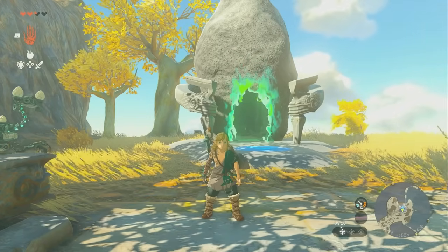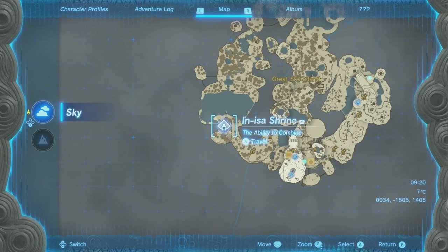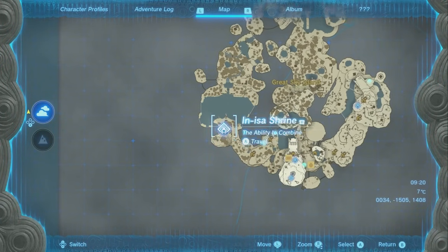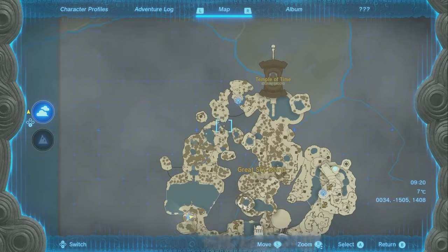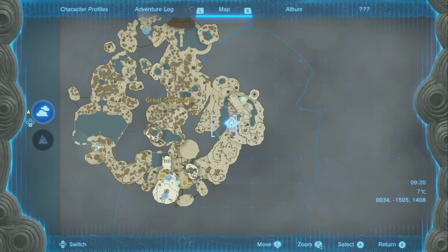I'm going to show you how to get to the third shrine in The Legend of Zelda: Tears of the Kingdom. Right now we're at the second shrine. If you need to know about that, I'll have a link for that in the description. We just went from the Uko shrine to the Inisa shrine, and now we need to go all the way over here to the Gutenbach shrine.